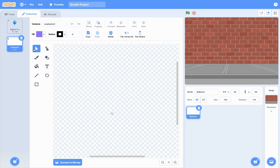Now click on the pencil tool because you're going to draw something that looks like a balloon that is popping — like how it looks when you bust the balloon. I'm going to draw items like that.